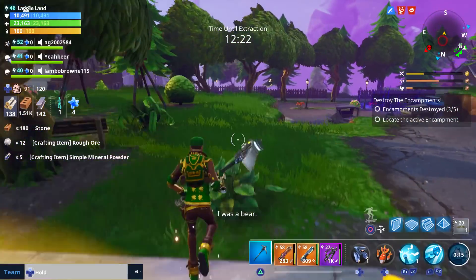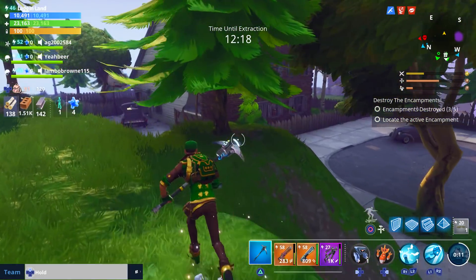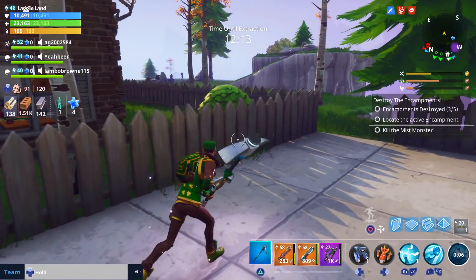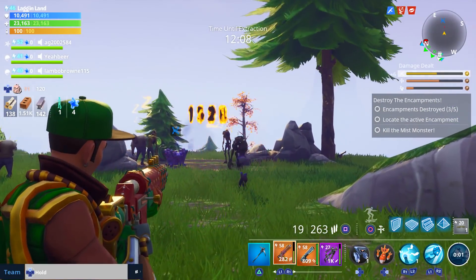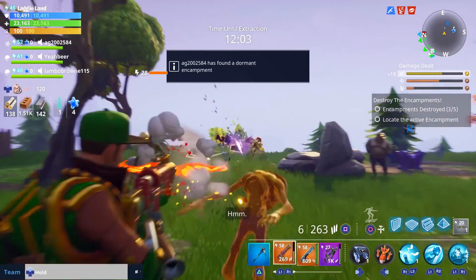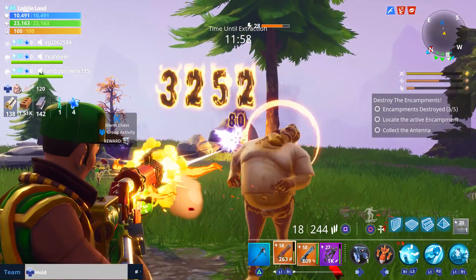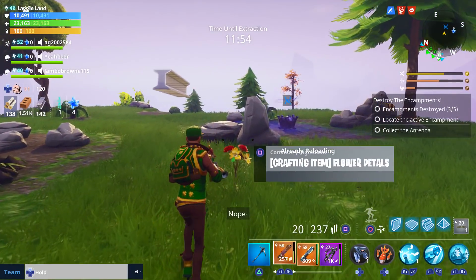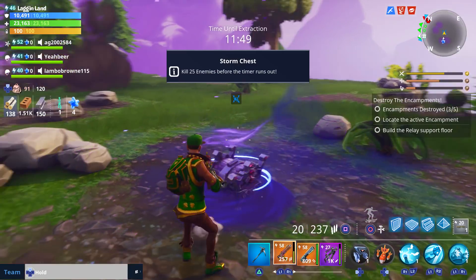We got some crafting powder - that's good stuff. I'm going to go ahead and do that storm chest now since we only have two more encampments and still have about 12 minutes. You have to destroy a certain number of enemies within a time limit for the better reward, though you get a reward regardless. I think we'll use the bear and do some shooting to help him out.